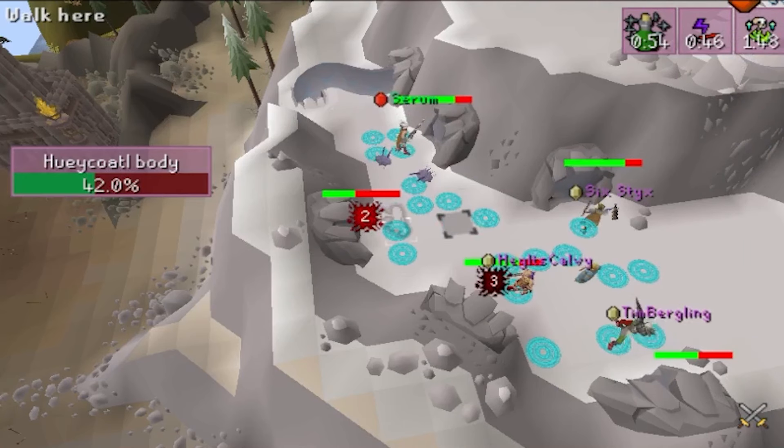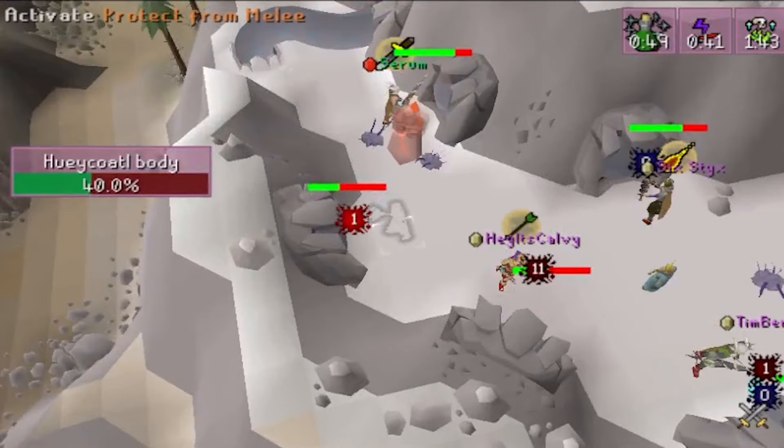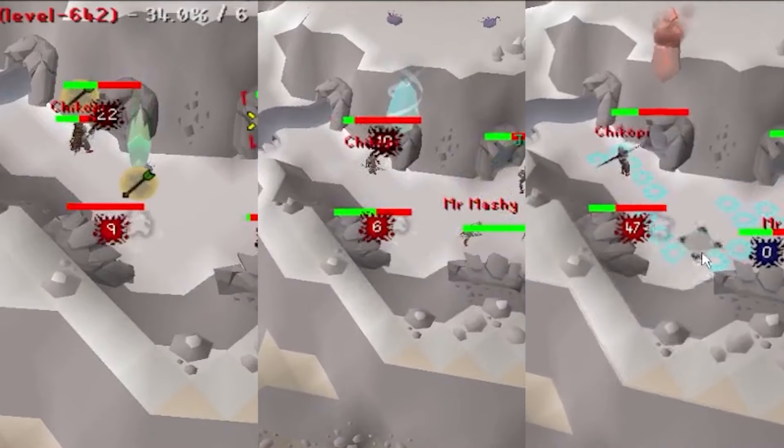There are these little blue circles which will hurt you if you're standing on them when they activate after just a few seconds, or these flying shards that only you can see and you have to pray against before they reach you — green for range, blue for mage, and red for melee.